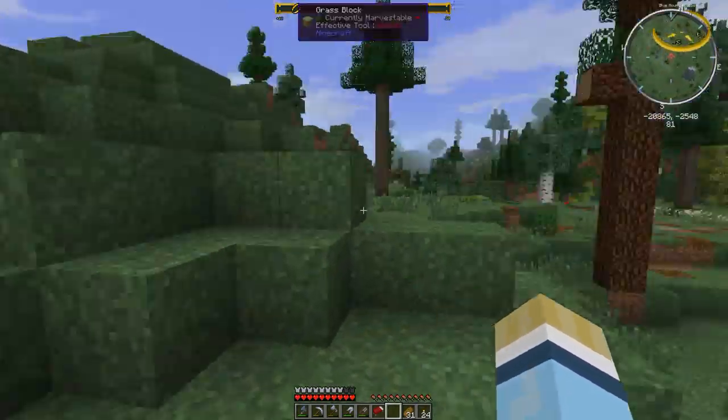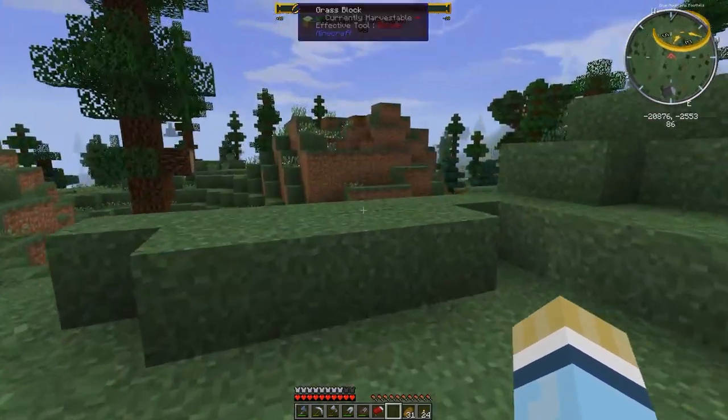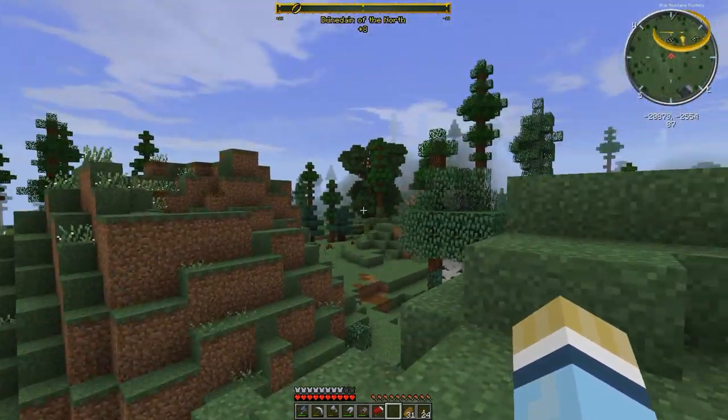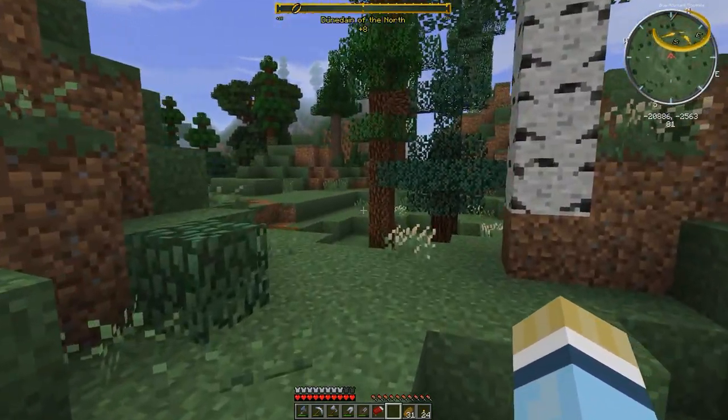Oh, this guy's got a coin — so what do you want to trade for? This guy — right, we can hire guys from this guy. So we can hire dwarves, but we have to have a really good reputation with the dwarves first to be able to do that.